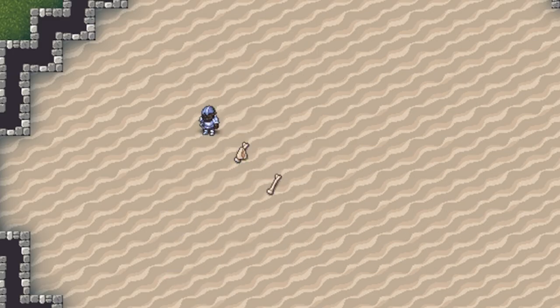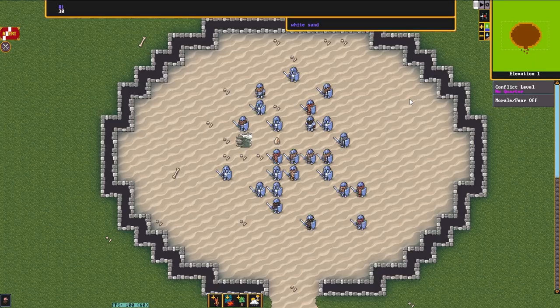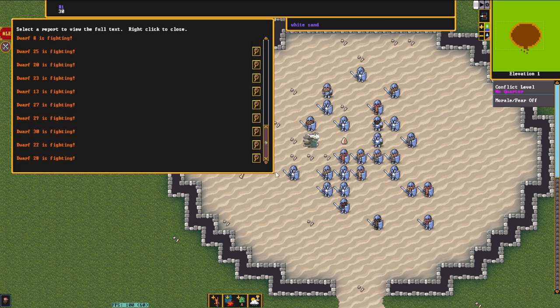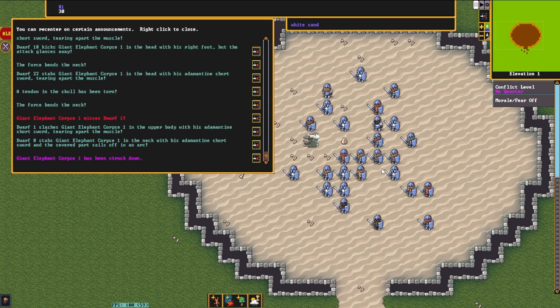As we unpause the game, the elephant just kind of appears to fly to pieces. I guess the elephant needs some assistance, because it appears that 30 fully decked-out dwarves is more than enough to take out an undead giant elephant, whereas a single undead giant elephant was too much for 10 dwarves. So by that logic, I would assume 15 to 20 dwarves could probably take out an undead giant elephant, but let's give it some more assistance and see how it fares.